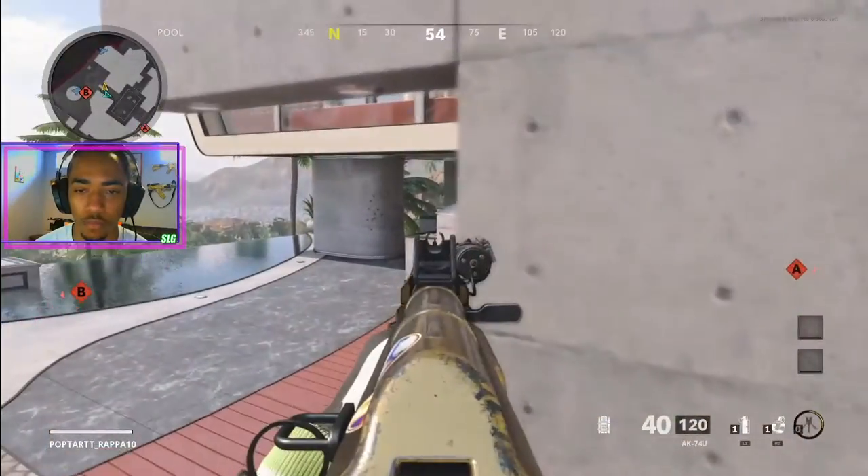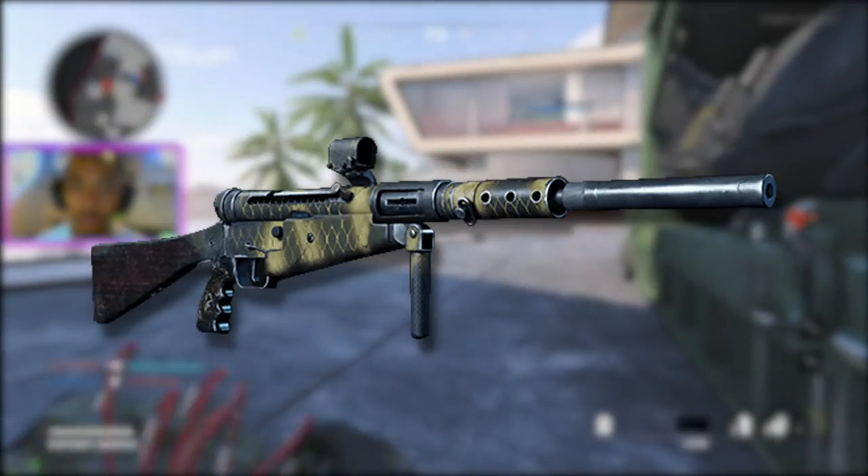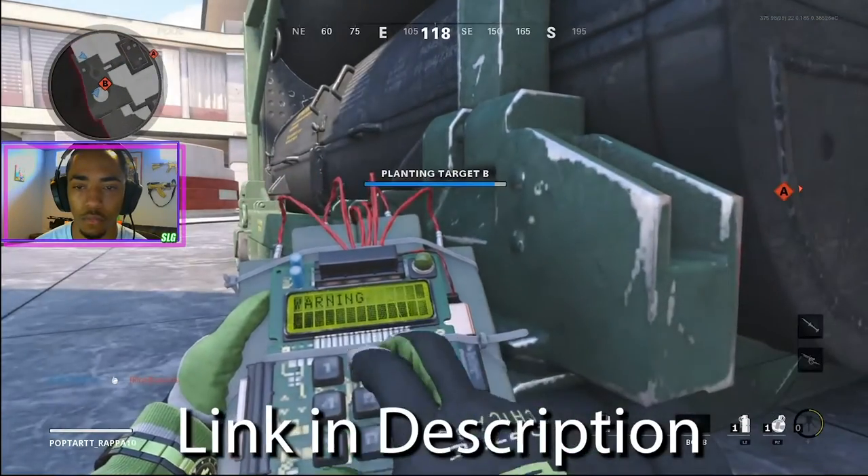Starting off with the Vanguard guns — because of a leaked image, we know that the Snowstorm, the Thunderhead, the Breacher, and the Frontline are going to be pre-order bonuses along with three operators. Link to that will be in the description.